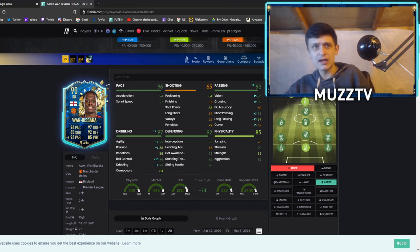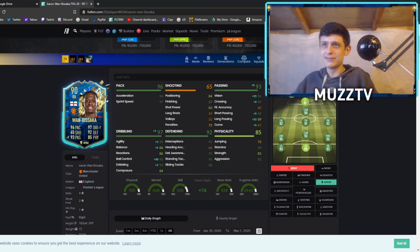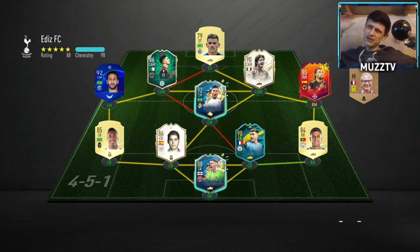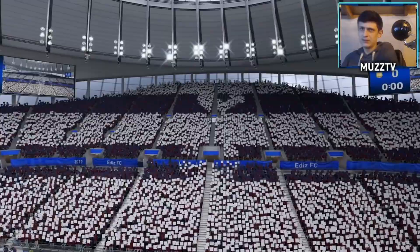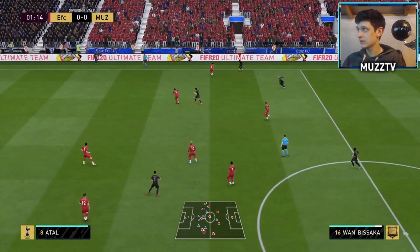Hopefully you guys enjoy — drop a like if you can. Apologies if you can barely hear me; I'll try and turn the audio up — my neighbours are sleeping in the garden so I've got to be quiet. We've got a 3am match — a bit of a sweaty opponent. He's got Gattuso, who's about as good as a 76-rated non-rare. I'm playing a 4-2-3-1. Wambasaka has white boots with a blue sole — never seen boots like this.